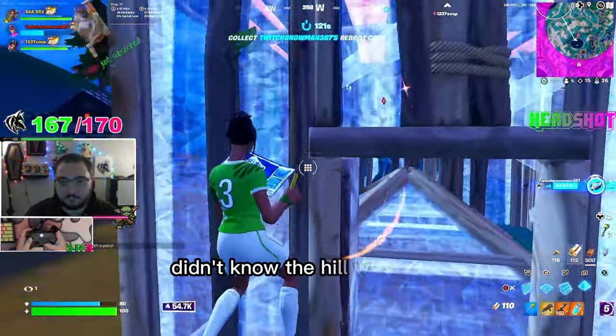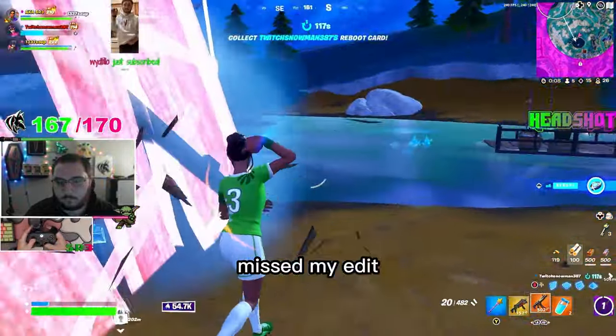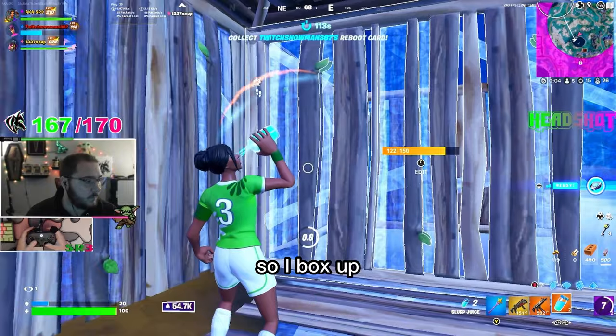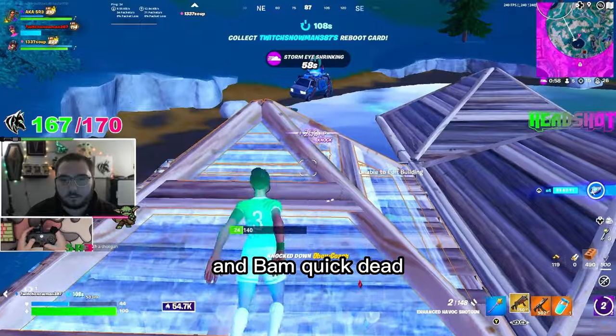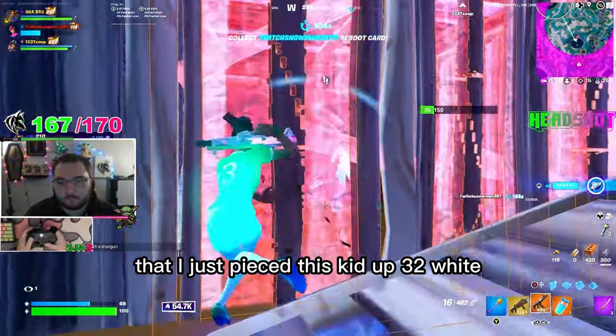Didn't know the hill was there. Trying to go for the side piece — missed that too. Missed my edit. Now I'm just all over the place, trying to regather myself. So I boxed up real quick, popped a slurp. I know I can still see him, and bam — quick dead. Thank God for that little tracking pistol. Then I just pieced this kid up — 32 white. I'm just trying to get into his box at this point and he swords away, man, and just keeps going.